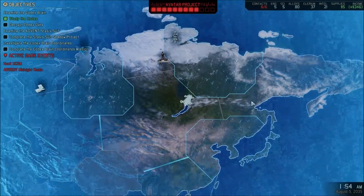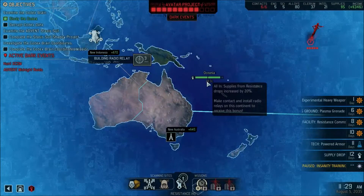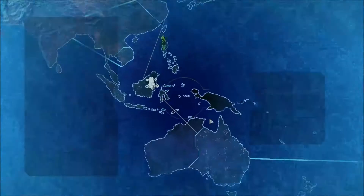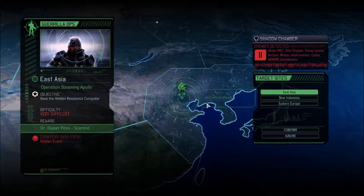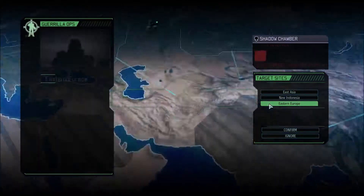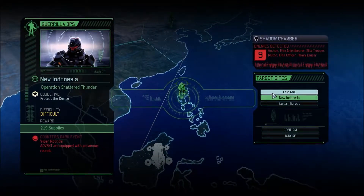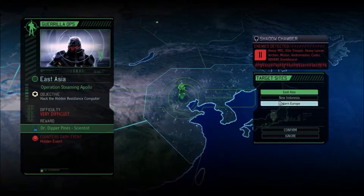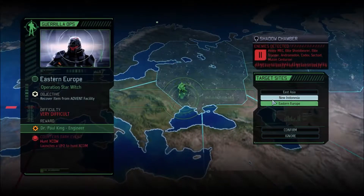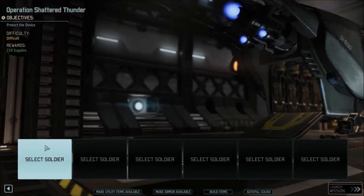We're gonna go down to New Indonesia and set up this relay — that'll give us the bonus down here, and I believe that gives us more Intel. I think it's called Spy Network. Oh, I can totally do it with more cash. We have to hack a resistance computer — that's a hidden event that counters Viper rounds. This will counter Hunt XCOM. The Hunt XCOM thing has not turned out terribly so far, and we could really use the supplies. I think the supplies are the way to go — this is our next move. We're gonna go out here and stop the Viper rounds.